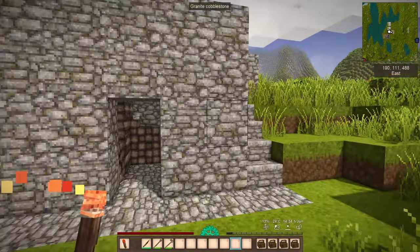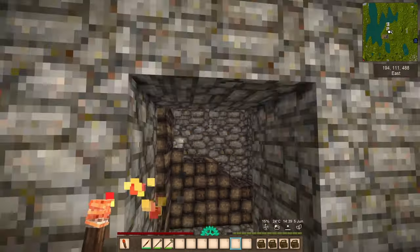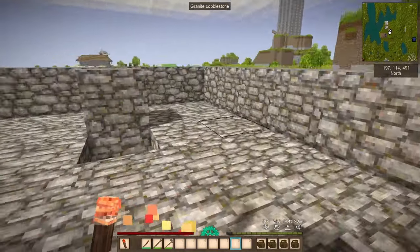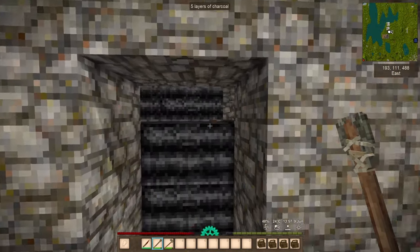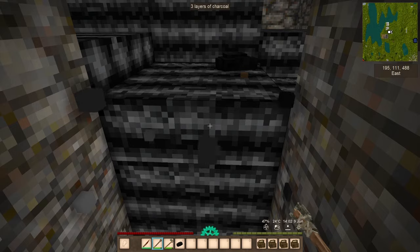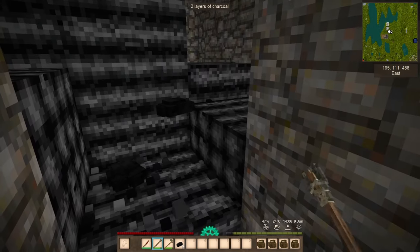I'm going to leave you with this above-ground charcoal pit. On our community server, one of our community members had this amazing above-ground charcoal pit — I love it. You can see that it's permanent and can be used over and over again. The best part is that when the charcoal is done, you don't have to hop into a hole or dig down. You simply take out the dirt, walk in, harvest the charcoal. Very, very cool. Highly recommend.